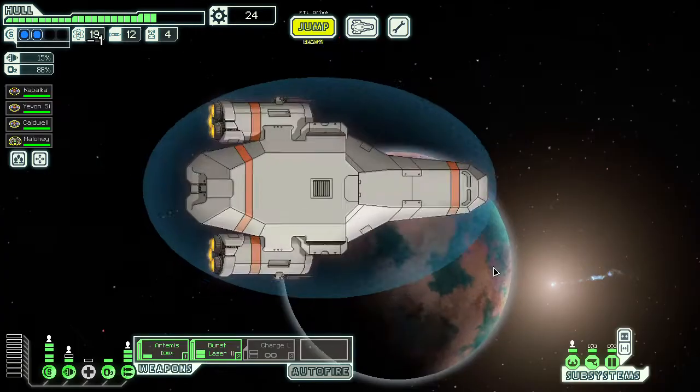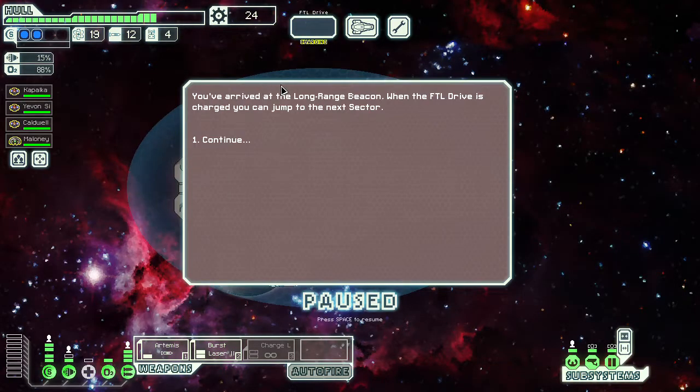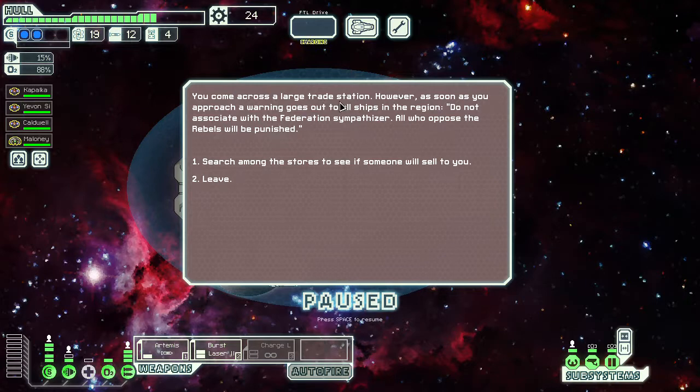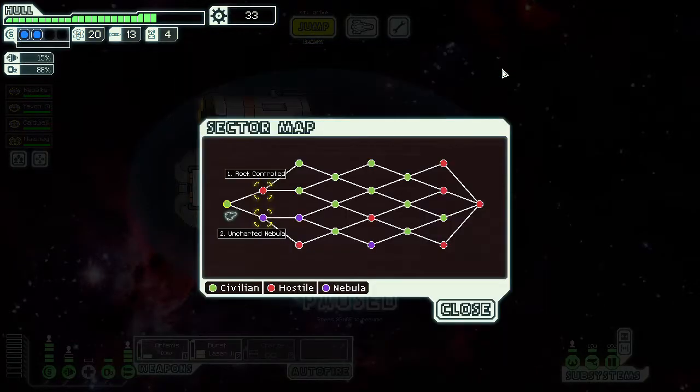We reach the exit beacon and jump to the long-range beacon. At a trade station, a warning goes out: 'Don't associate with the Federation — all who oppose the rebels will be punished.' Our search for a friendly marketplace yields nothing, but a small shuttle approaches and releases supplies with the message: 'We are not all friends with the rebel fleet. Stay strong.' On to sector two.